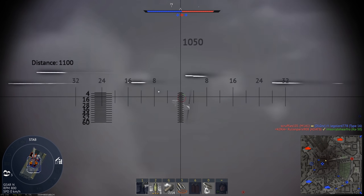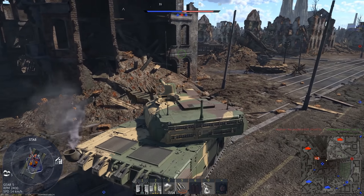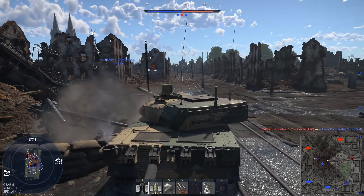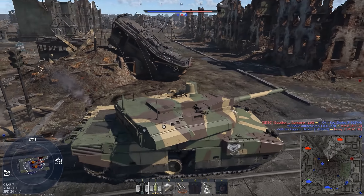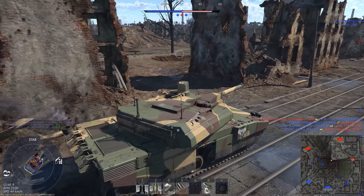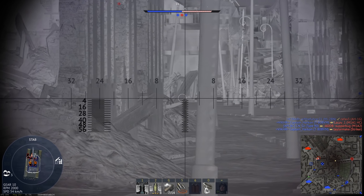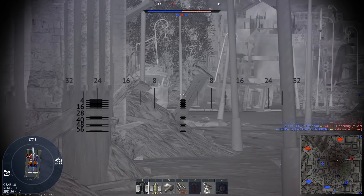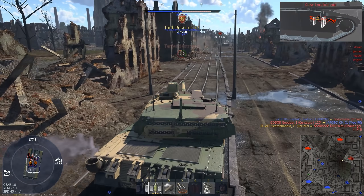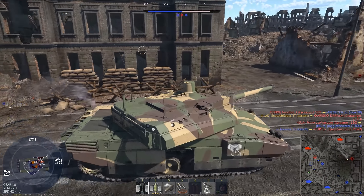It looks from the dev blogs and dev server as though this model will actually gain a significant amount of weight, which makes me wonder if Gaijin will fix the 2F version not doing so. Meaning neither will actually be better than having the base model in a 10.7 max lineup. In other words, the fact that they are at a higher BR than the base model isn't necessarily because they are better than it — in fact the TES should actually be worse. But having them increases the scope of your lineup.